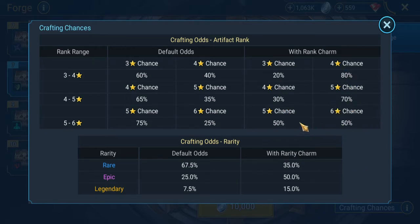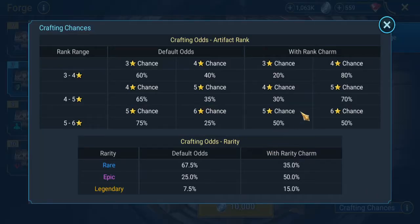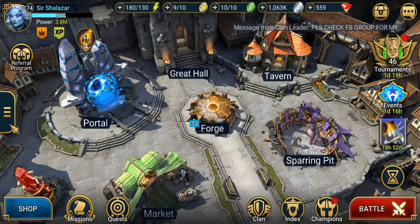The rank charm is basically to get it to a higher rank. So if you choose the larger one — the five or six — and you put a rank charm in here, I assume it's the one with the chevron because that makes sense. If you put it in there, you would have a better chance at a six star, I can only assume. Tell me in the comments what you guys think about the new artifact system.